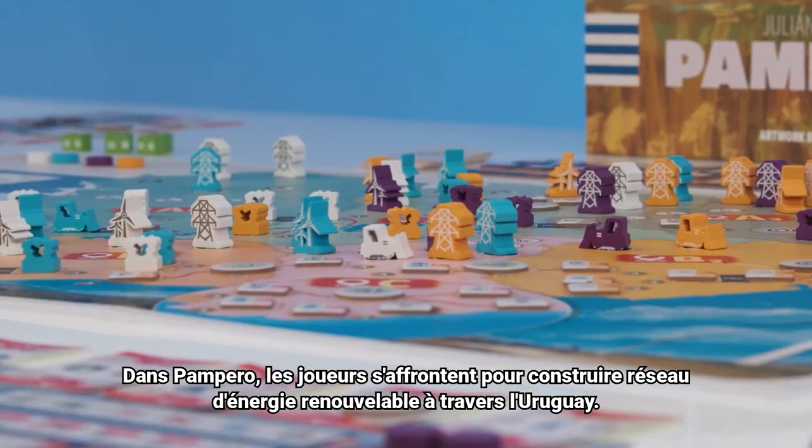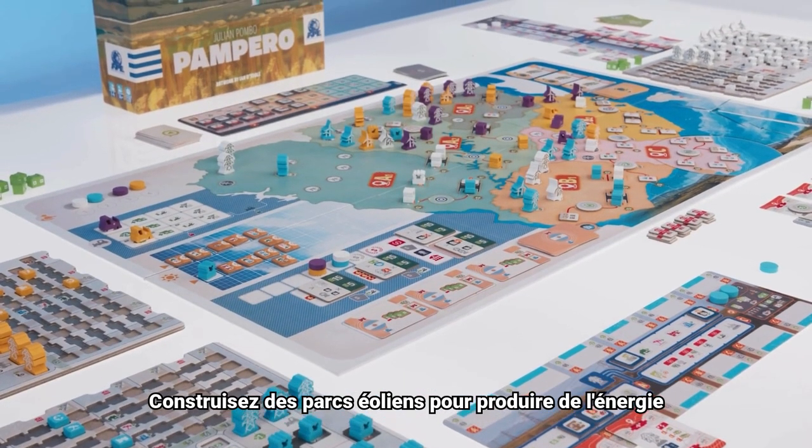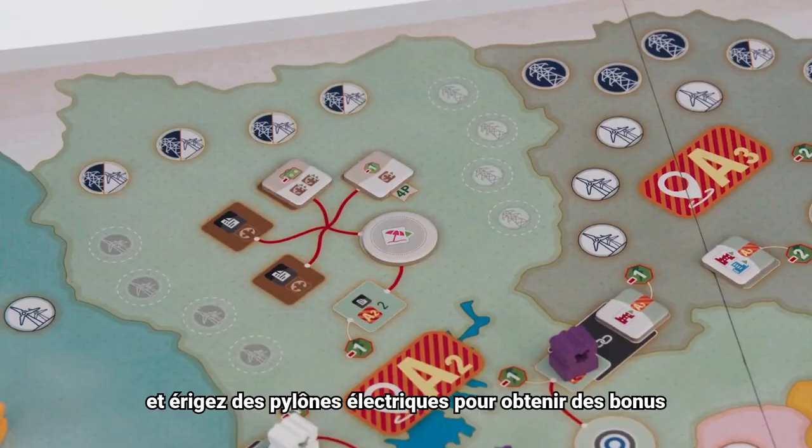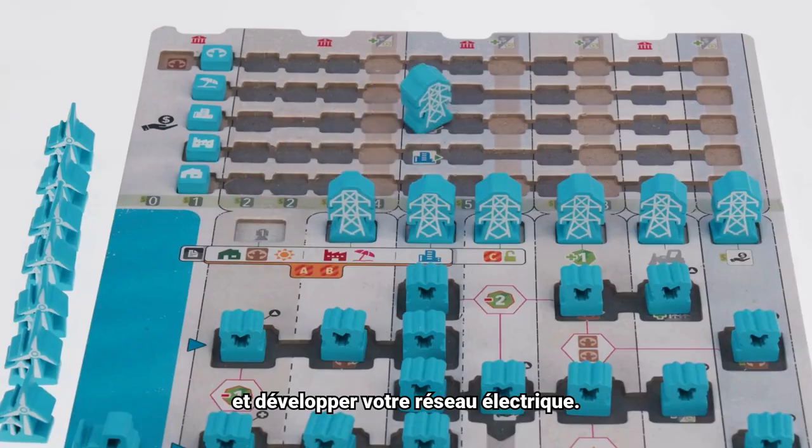In Pampero, players compete to build a renewable energy infrastructure across Uruguay. Build wind farms to generate energy, and create electrical towers to gain powerful bonuses and unlock more of your power grid.